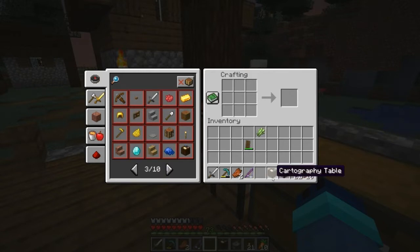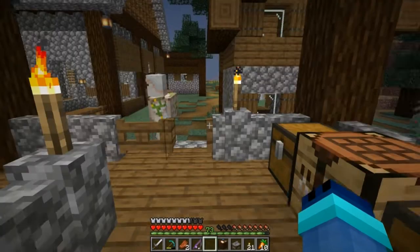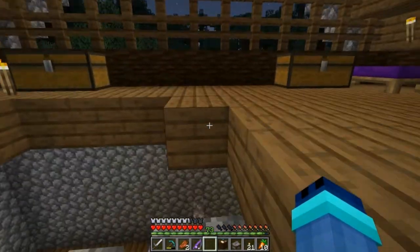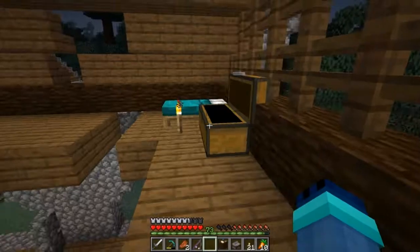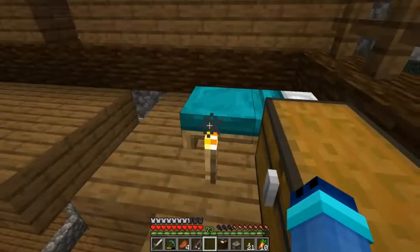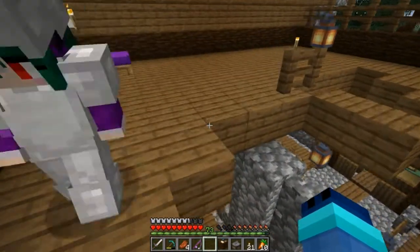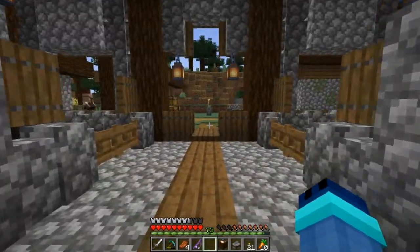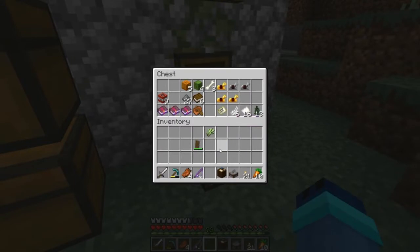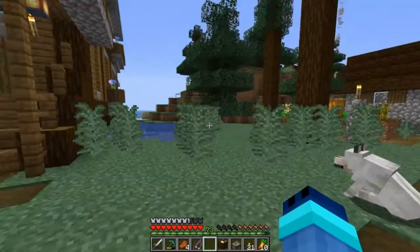For these blocks, we should put them in little areas - the cartography is for maps so we can make a map person's house. We don't seem to have any string. It might be upstairs in the barn. We need to quickly sleep - did we put anything up in the barn? I don't remember. Where did we put all our string? I took off all my items when I was AFK fishing. I don't think we threw it.